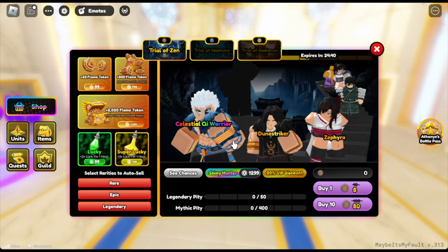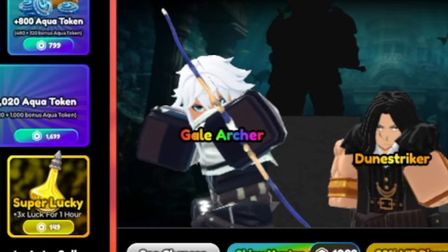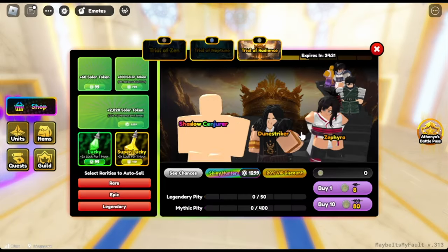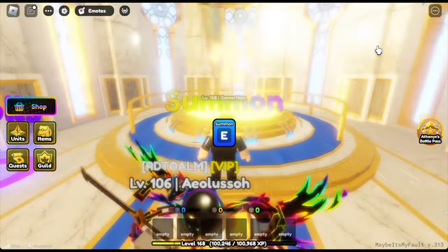For example, Trial of Zen has the Celestial Key Warrior. Next up, the Trial of Neptune has the Gale Archer. The units go from legendary to rare or whatever — they're the same. And last, Shadow Conjurer for the Trial of Regents.